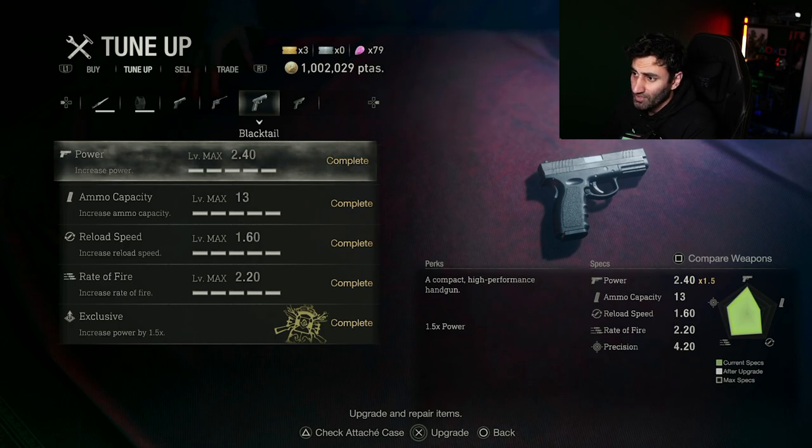Welcome back to the channel. In the Resident Evil 4 Remake there is a trophy to play through the game only using a handgun, so I thought I'd make a quick video going through what I think the best handguns are. To do this trophy you'd ideally want to go into New Game Plus, play through the game once already, and ideally max out one of your handguns so that when you start New Game Plus doing handgun only, your gun is as powerful as possible.